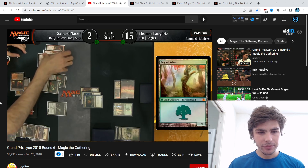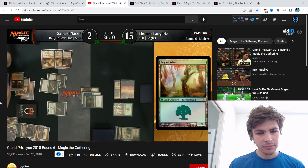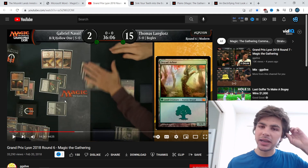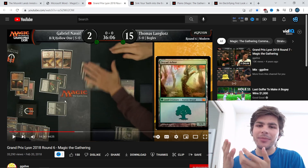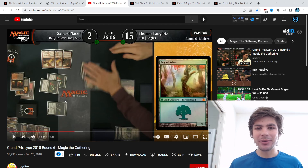You can see it right here — he swings and doesn't see the Dryad Arbor. His opponent brings the Dryad Arbor up and makes a really good double block. The game just swings wildly, and overall it's just not a good look for the game when the complexity is not in the gameplay decisions but in recognizing which lands your opponent is playing.